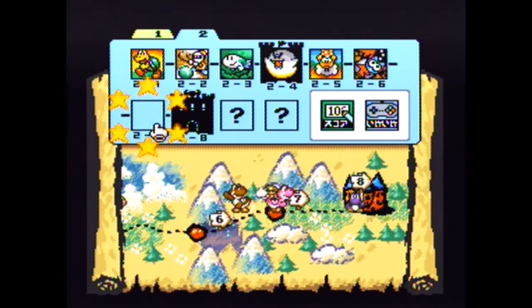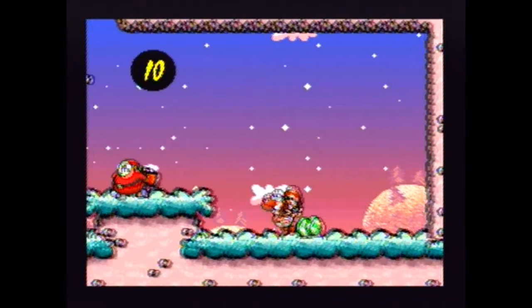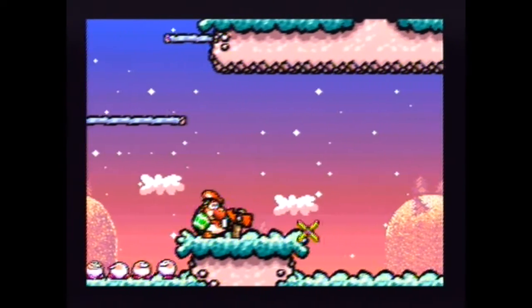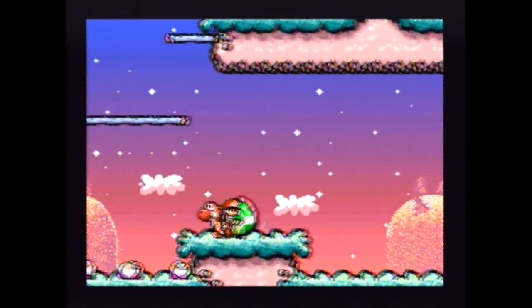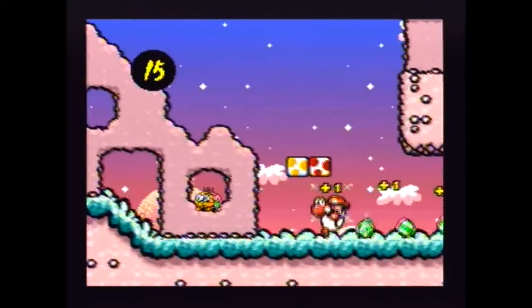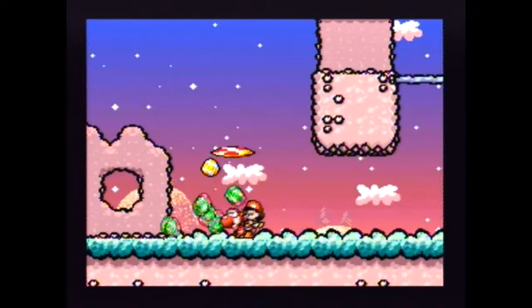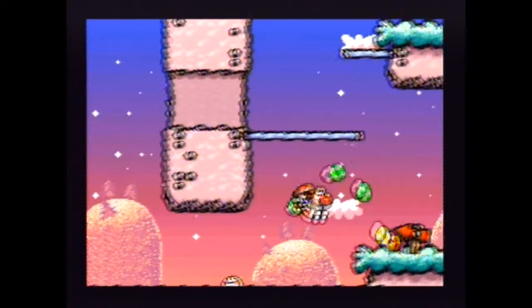Onto one of the more unique levels in the game. This one has the gigantic fat shy guys, which produce these ridiculously big eggs. Which when you use them, it basically is a pow block pretty much. I wanted to get up here — oh I can't, I guess. Wait, I might be able to.